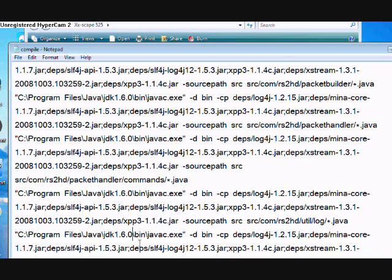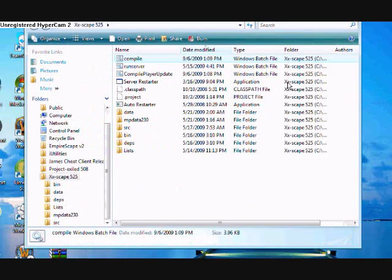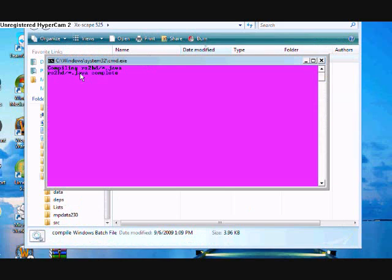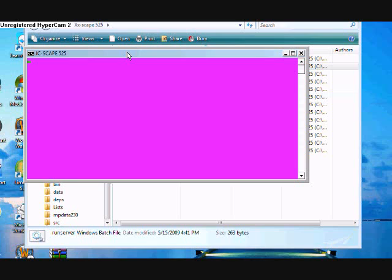One second. Then file, save, exit, and compile. Should take like 10 to 20 seconds. Yep, there — you press Continue, then you run the server. It should just be like that. Give it a second — I think this one's going to take a little longer. So I'm just going to let this run.